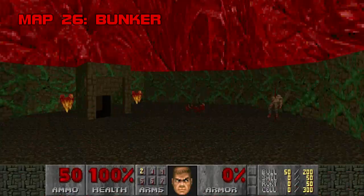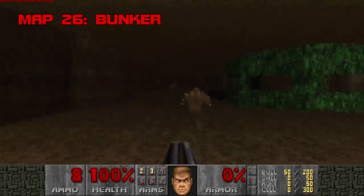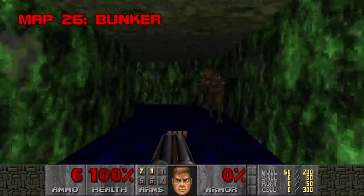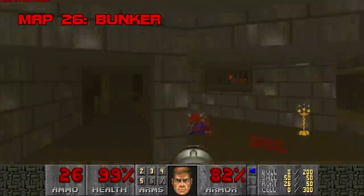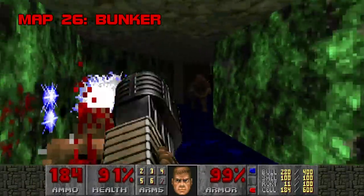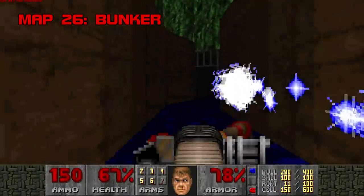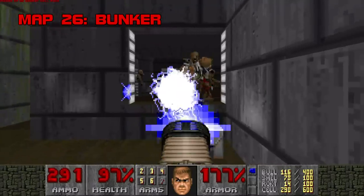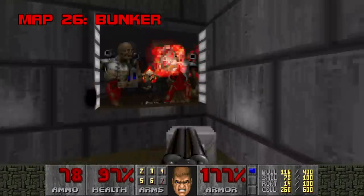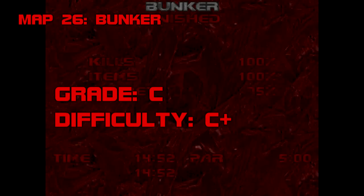Map 26: Bunker. I've never been actively excited to play Bunker, but I don't have any reason to hate it either. I don't like the brown underground areas, which look chintzy even for Plutonia. You only need to grab one key to exit, but each key you grab will flood the moat with enemies, which can take you by surprise. The fight in the grey room by the exit gets pretty rowdy, but luckily Doom monsters are too stupid to realize they can't climb through windows. Bunker is decent. Grade: C. Difficulty: C+.